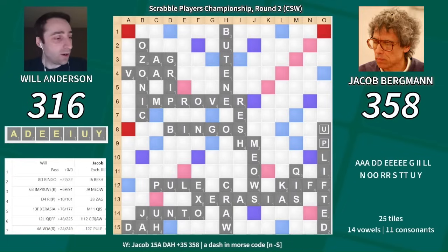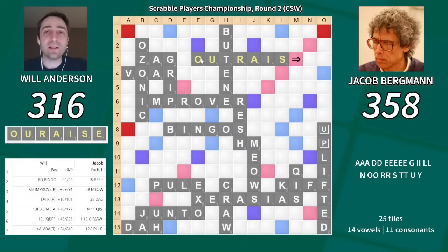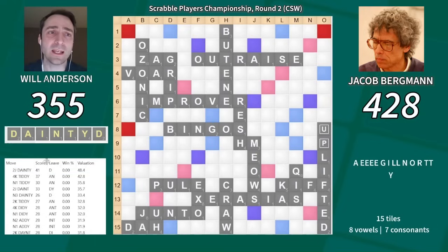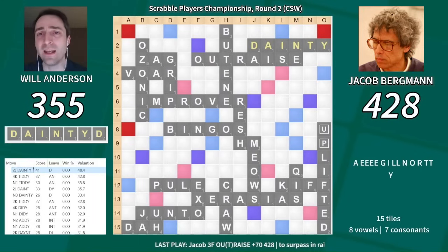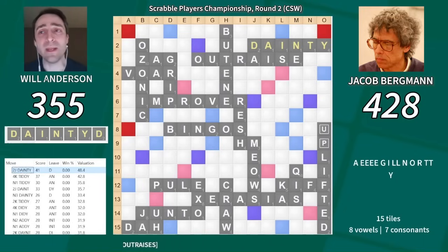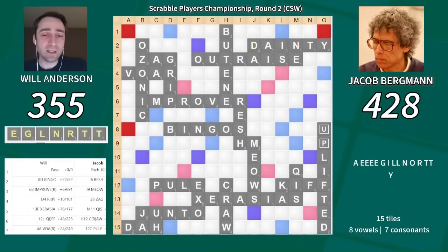But very quickly my hopes are dashed. He plays Outraise right here for 70, and that's pretty much effectively the end of the game. I had Dainty with another D, and with a fair number of tiles still to play — almost all of them very good bingo tiles. The problem is if I make a really small fishing play, he's just going to outscore me somewhere else, and my eventual bingo won't matter too much. I didn't really have a great plan to win this game. I played Dainty for 41, which blocks the board a lot, hoping to somehow get a bingo through a nine-letter word somewhere. But I had very little time — probably about a minute left on my clock — and I couldn't come up with a reasonable winning sequence.